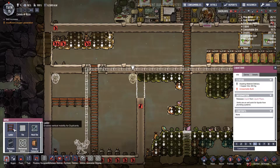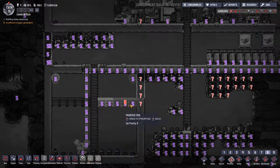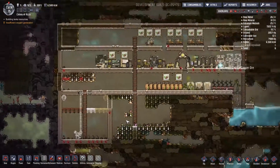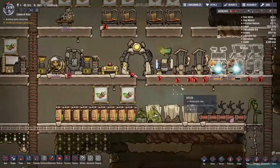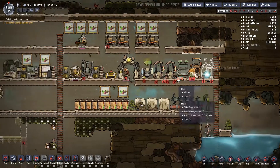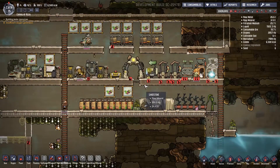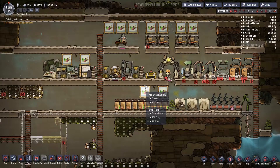It needs a ladder here as well. There's lots of work and not enough duplicants to do it. But at the moment I don't really want another duplicate — it's another mouth to feed, another bed, more oxygen needed. We're just going to keep it small with four people for now. Once our base is working a bit better, that's when we'll start expanding.